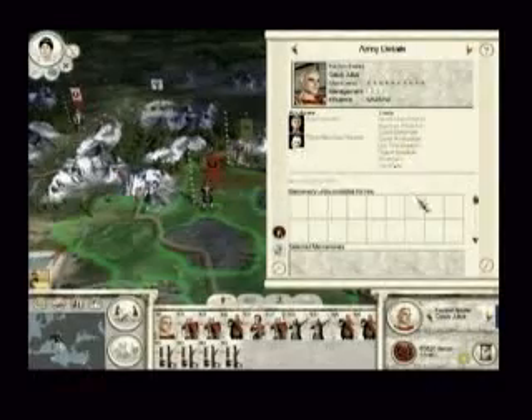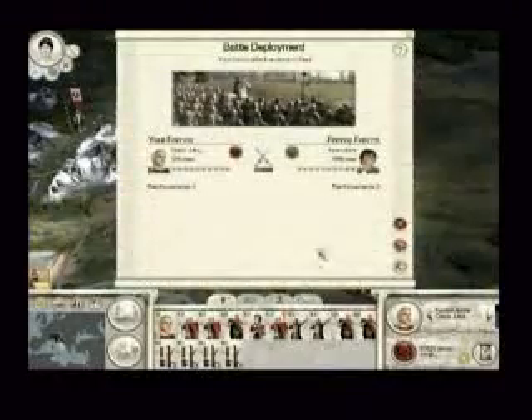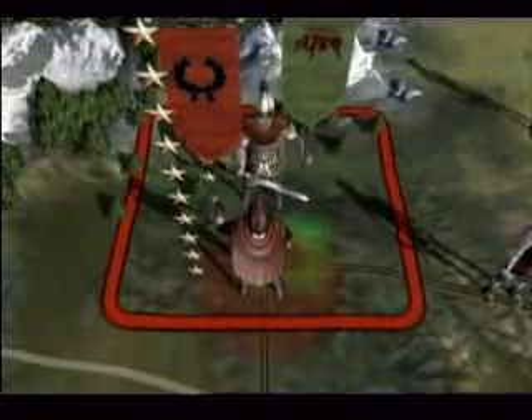Caesar is meeting resistance from the barbarian Gauls in northern Italy. Diplomacy has failed. The two factions are at war and a bloody battle seems inevitable. As Julius Caesar attacks the Gauls, you will see that the Gaul army is located in a forested area at the foot of a mountain range. When the battle starts, this is the terrain that the armies will fight on.